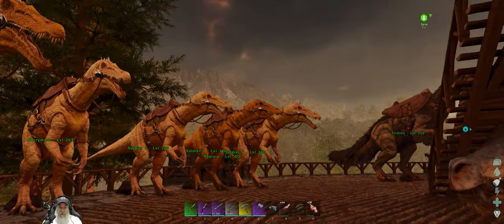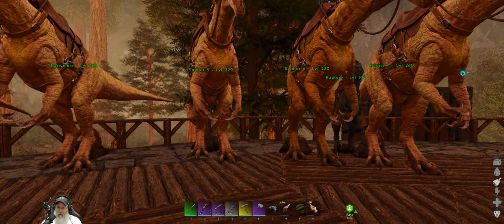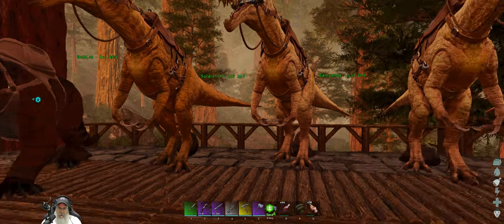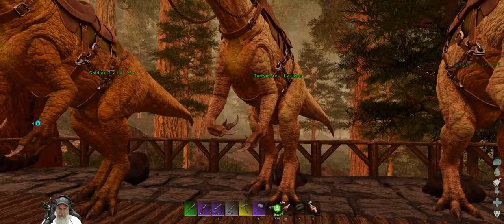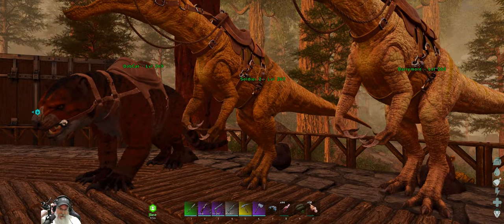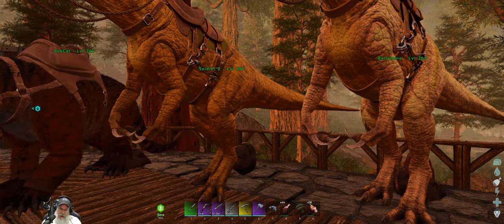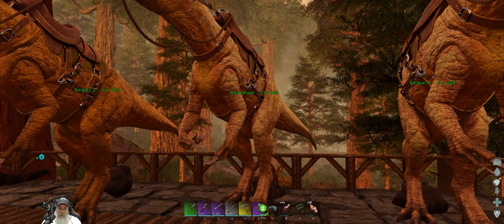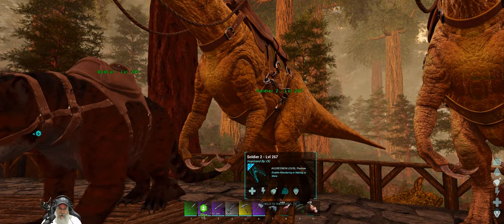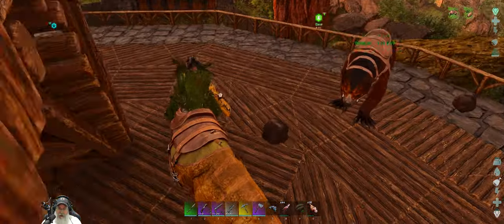Welcome back everybody to ARK Survivalist. An old guy gave me a hand in this episode. We are gonna go do the swamp cave, so I'm gonna take Soldier 2 and Barrymore with us so that we have the mate boost. I don't think there's anything dangerous in that cave in terms of terrain — they're not gonna fall into lava — so we'll just have the extra firepower. Let's go ahead and head on out.